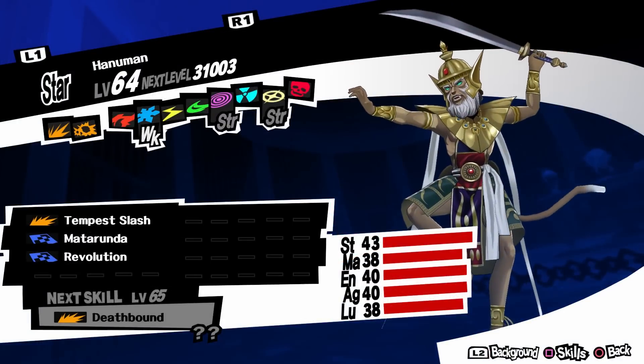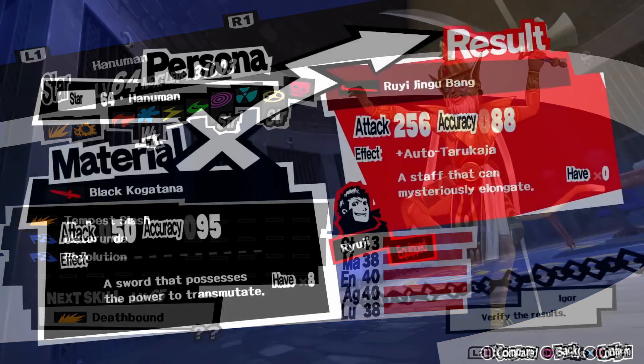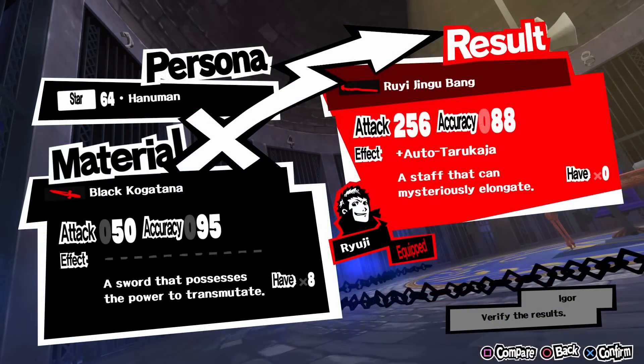The second character is Ryuji. To get his best weapon you need Hanuman, a level 64 persona. It doesn't have any special requirement, and the weapon is Rui Jingu Bang. The attack is fairly low at 256. You can buy a weapon with 282 attack and 94 accuracy from the gun dealer, but it doesn't have any effect. This weapon applies auto Tarukacha, which gives attack up to the whole party for 3 turns at the beginning of each battle. I personally prefer this weapon because the increase in attack is not high anyway, and attack up to the whole party gives you a huge damage bonus.